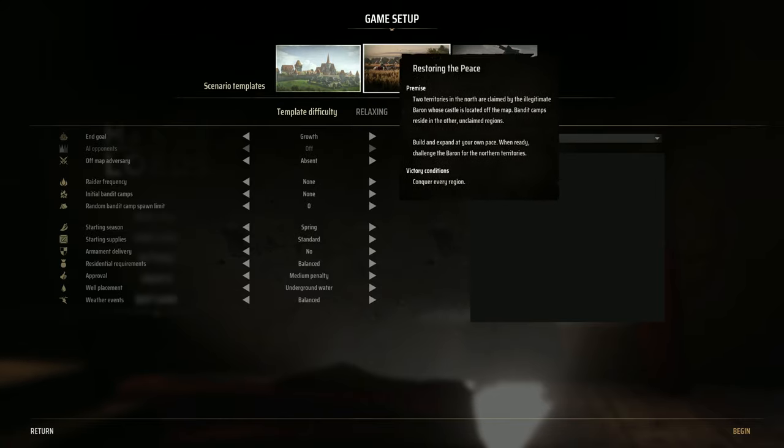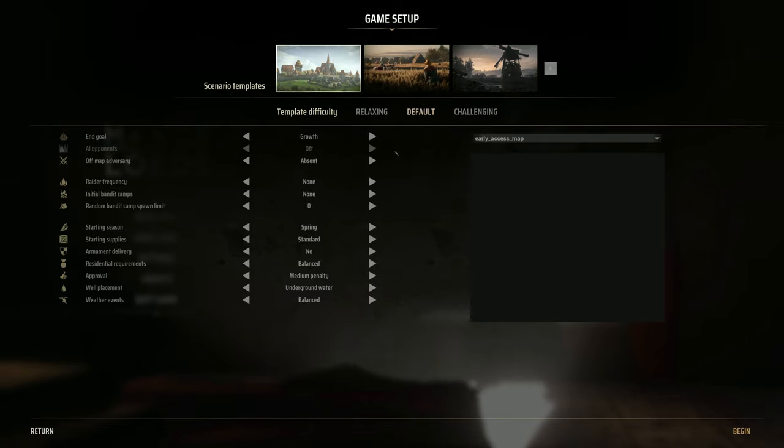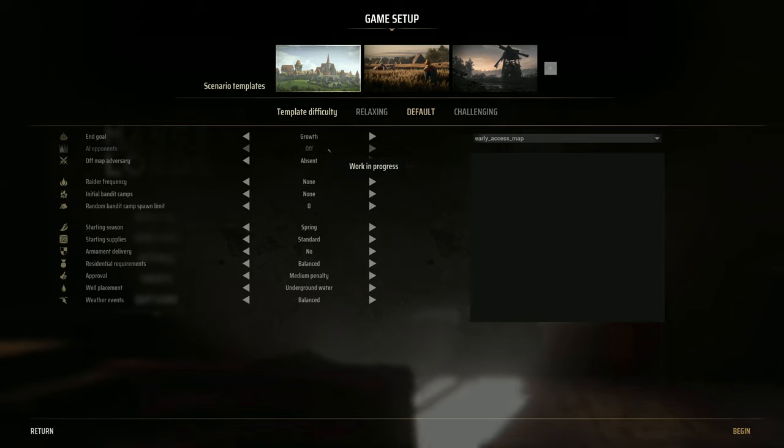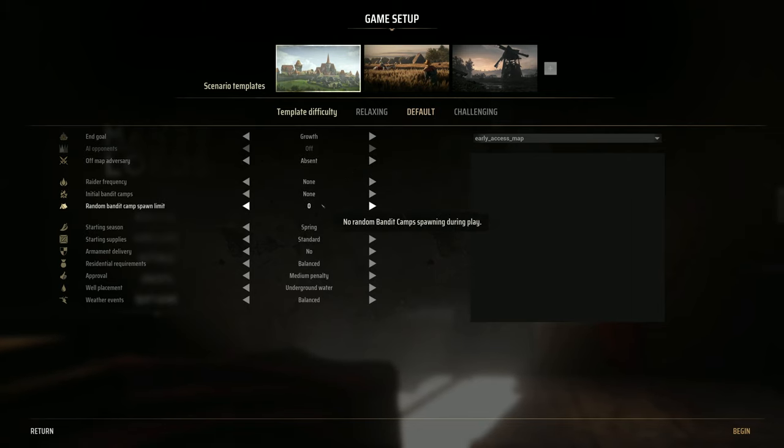I'm probably just going to go with Rise to Prosperity. I'd like to do all three, and when the game officially comes out we can continue from there. But I would like to not have to worry about combat initially so I can just work out how the city building aspect goes, and then we can expand out to combat. Template difficulty — default sounds alright. Goal is growth: reach large town settlement. Opponents off, since we're just building the town. No raiders, no banner camps, no spawn limits. We're starting in spring.